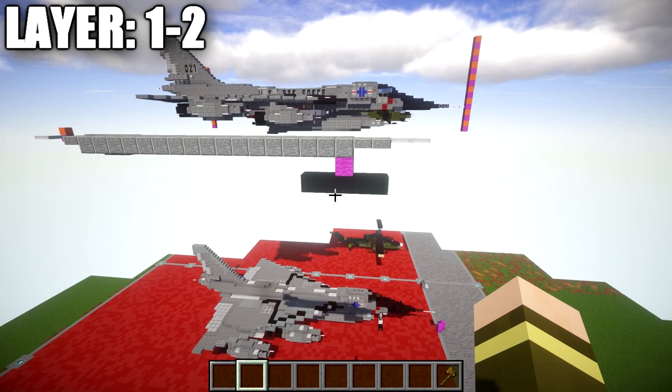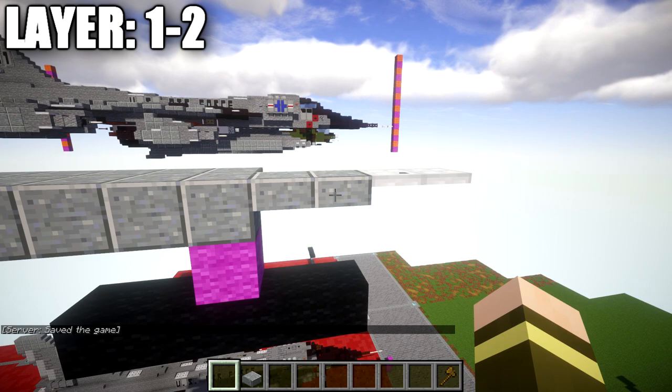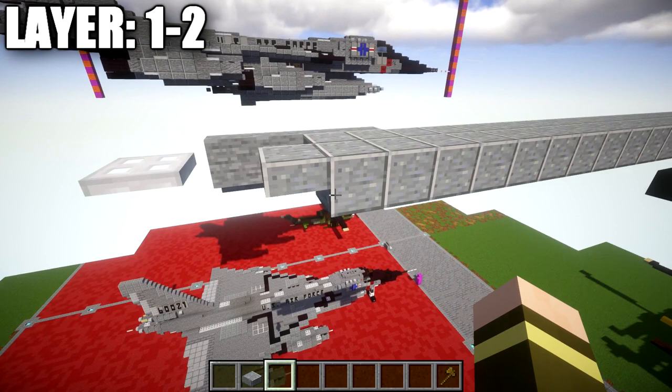Place down a polished andesite full block, then one and two polished andesite top slabs forward, followed by two iron trapdoors off the front. Then take polished andesite blocks and go back 16 blocks, followed by a polished andesite top slab. Skip a space and place an iron trapdoor on the top portion of the block. Then move to the next row to the side and place a polished andesite top slab, come off the full block, followed by a second top slab back.